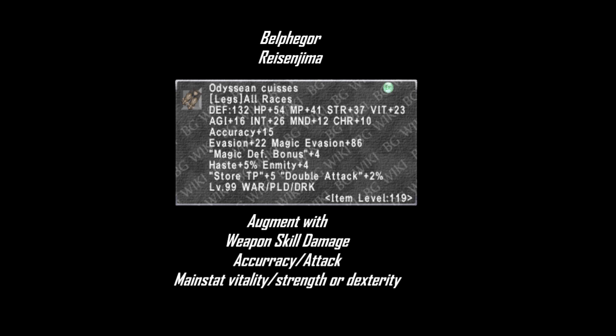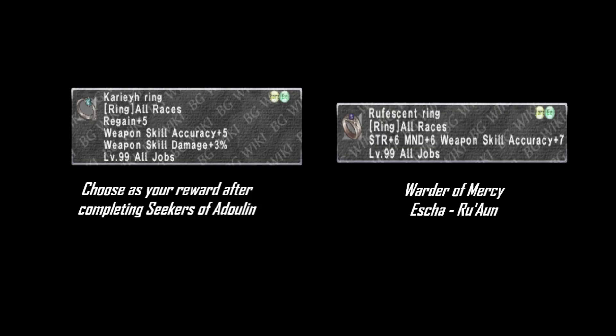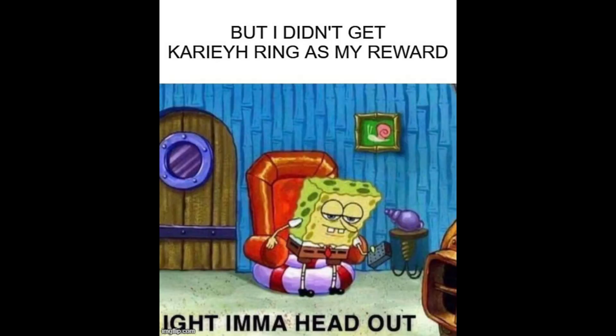Hands: Odyssean Gauntlets from Chromdub in Ryzenjima or from Surim in Norg for 800 domain points — augment with Weapon Skill Damage, Accuracy, Attack, and ideally Strength or Vitality. Legs: Odyssean Cushes from Belphegor in Ryzenjima or from Surim in Norg for 800 domain points, same augments as other Odyssean pieces. Feet: Sulevia's Leggings plus 1 until you get plus 2, from Ambuscade. Rings: Carrea Ring from completing Seekers of Adoulin missions, and Rufuscent Ring from Warder of Mercy in Esher One. For Steel Cyclone use Strength plus rings; for Upheaval use Vitality plus rings or just save space with Strength rings. Earrings: Moonshade Earring (TP Bonus plus 250) from completing Wings of the Goddess missions.